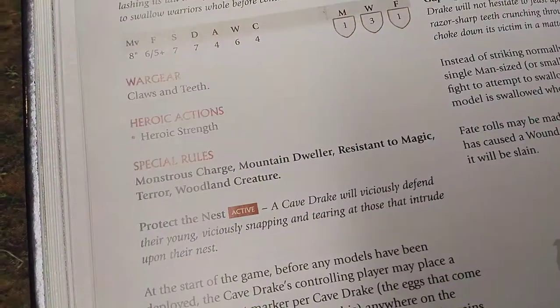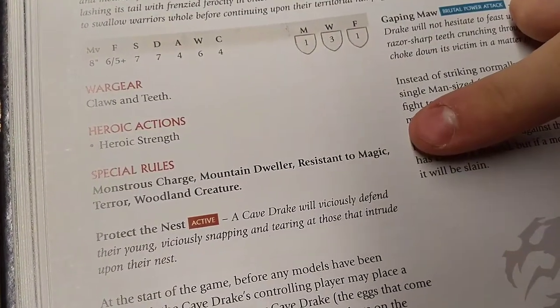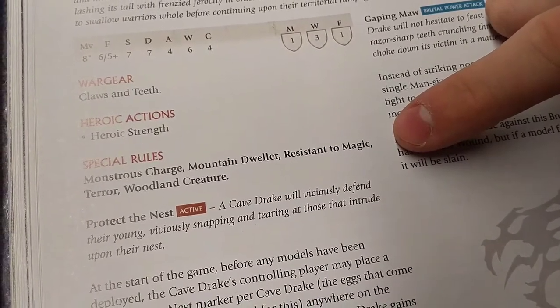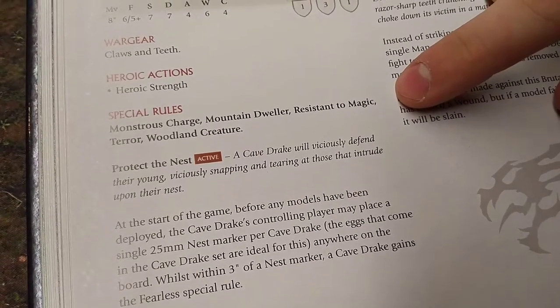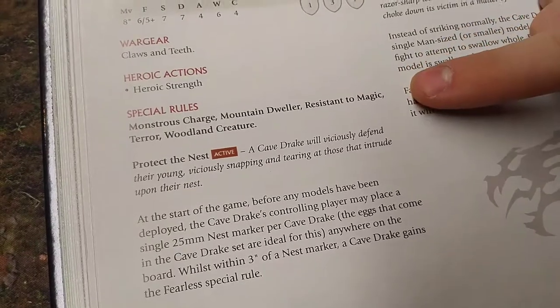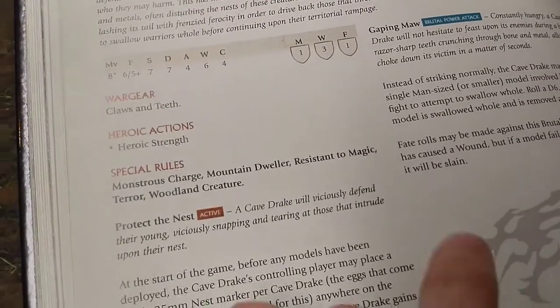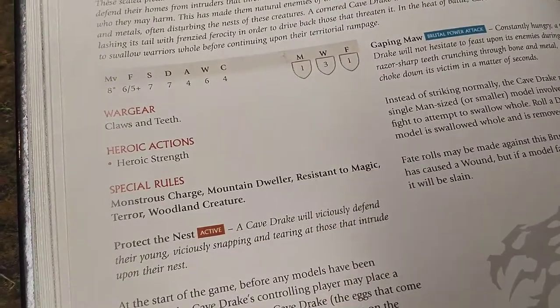Resistant to Magic is good in the new rules — you roll one free dice to resist magical powers every time they're cast on you, not just once per turn. Previously you had to use your own Will first, but now you get this benefit even if you still have a Will store. You can use it regardless.